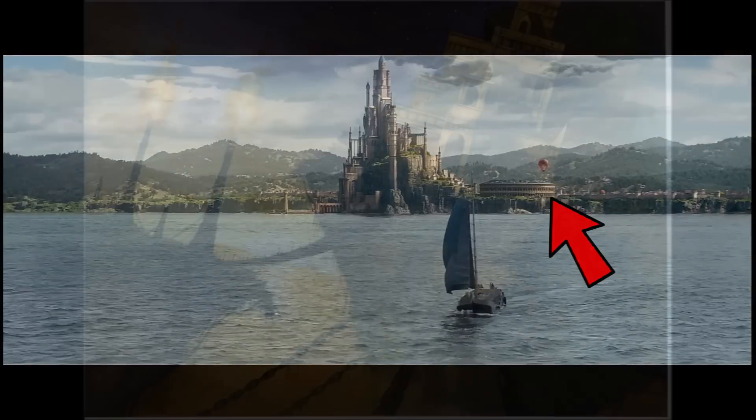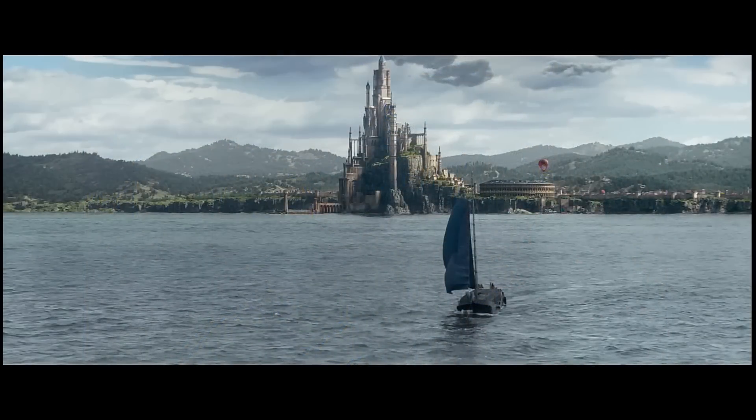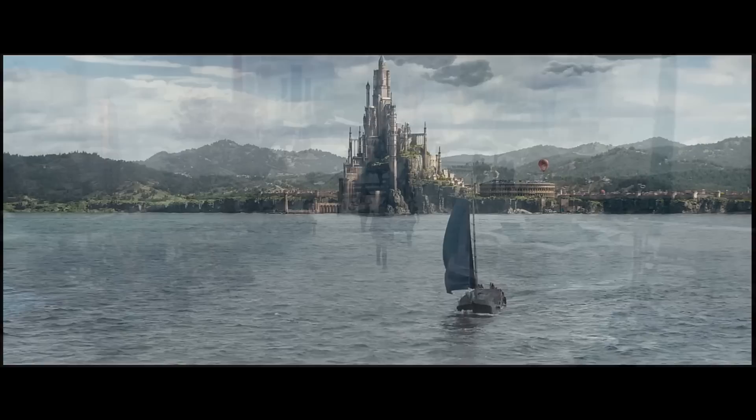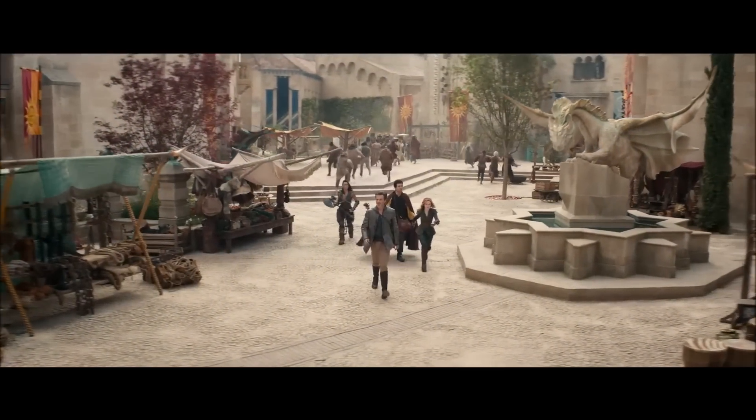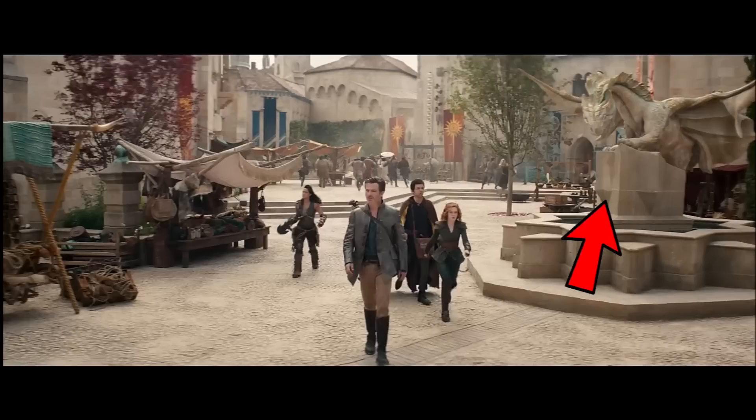Neverwinter is home to several earth motes — sections of land that due to the influence of magic strangely float above the earth. The more famous one in Neverwinter is the Moonstone Mask, a fest hall and tavern which should be visible in this shot hovering above the harbor. And here's an interior shot of the city — it's a really clean city. Note the dragon statue here that we'll come back to in a moment.